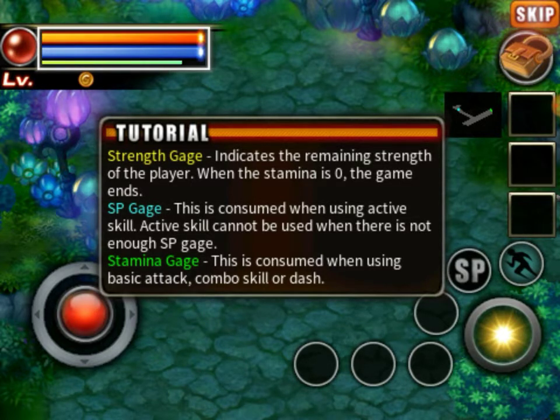This is consumed when you activate a skill. Skills cannot be used when there's not enough SP gauge. This is consumed when using basic attack.